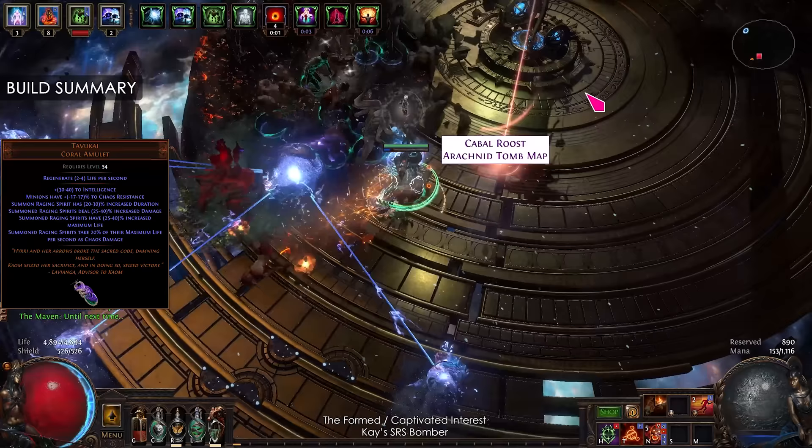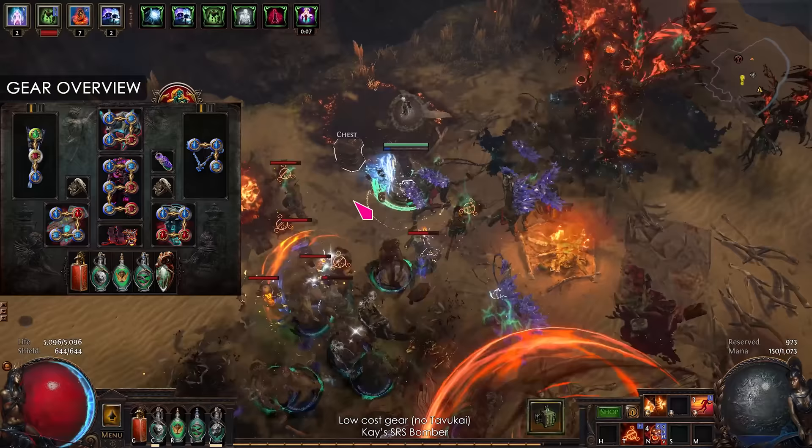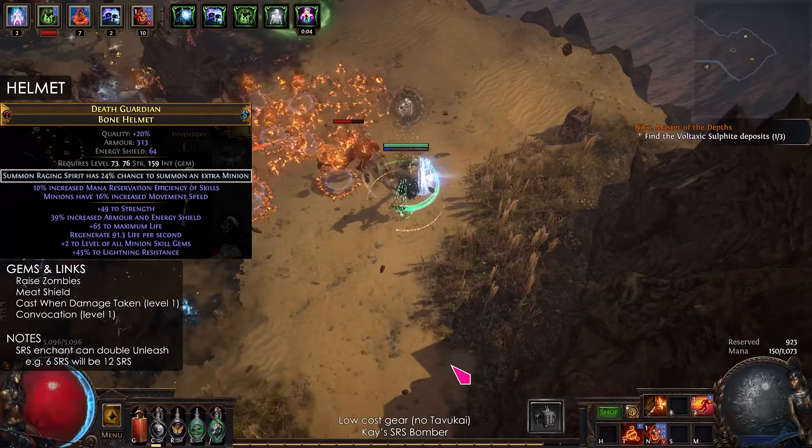The build needs Tabukai Amulet for maximum efficiency, but the build will still work without it. Overall, the gear for the league starter and endgame is not too different. The endgame version just has better mods, although there are some uniques that will help a lot.